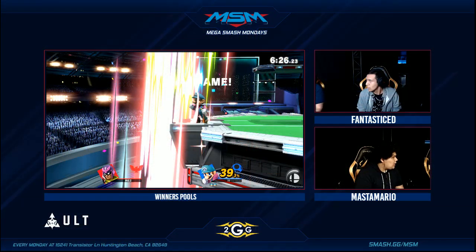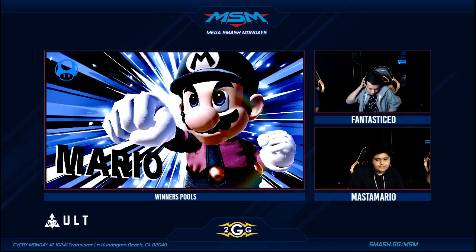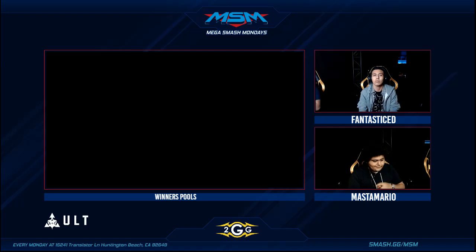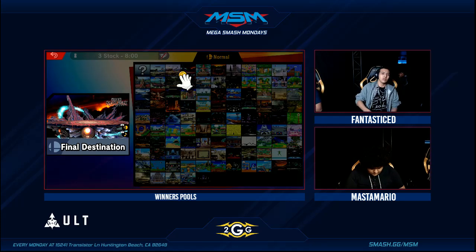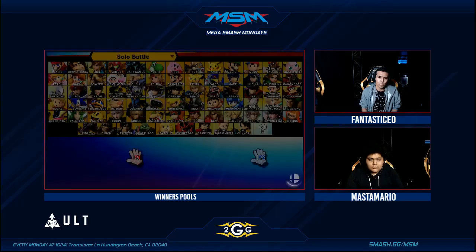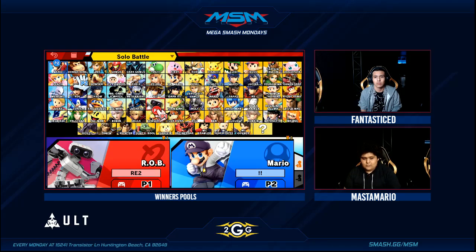Let's go, Matt! We've got some pop-offs in the crowd. It's like a carryover of energy — you get some pizza into people at nighttime and it's all fun and games. Let's see what adaptation Fantastic Ed is able to make. We've got Final Destination, and I think that's the right call — trying to get the platforms out of the game so he's not able to carry as far.